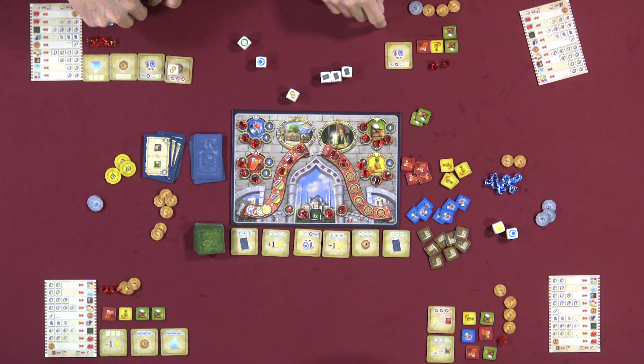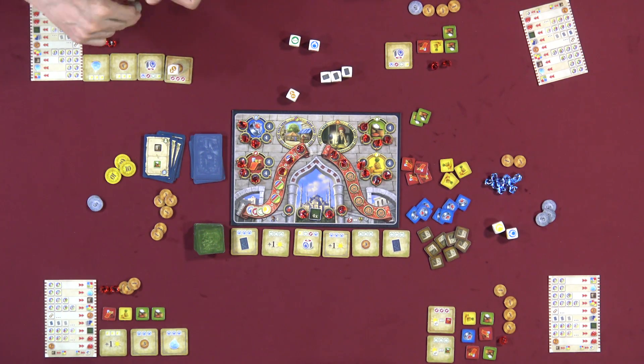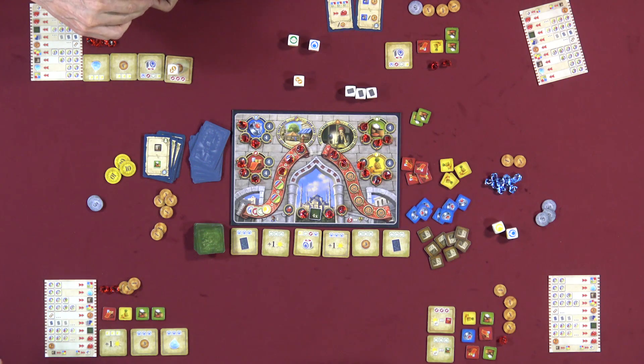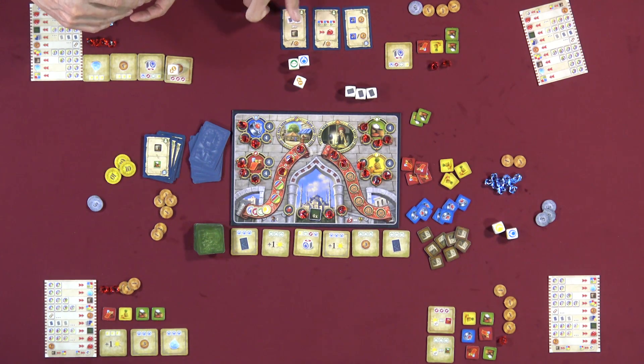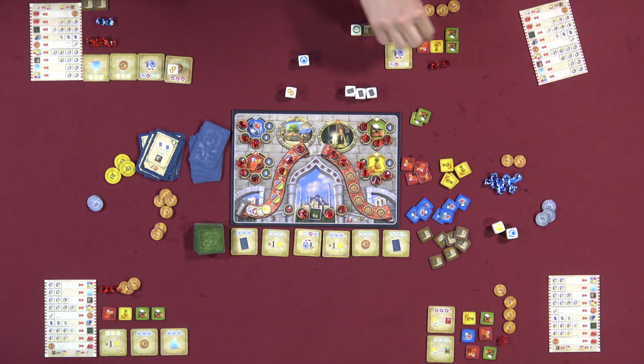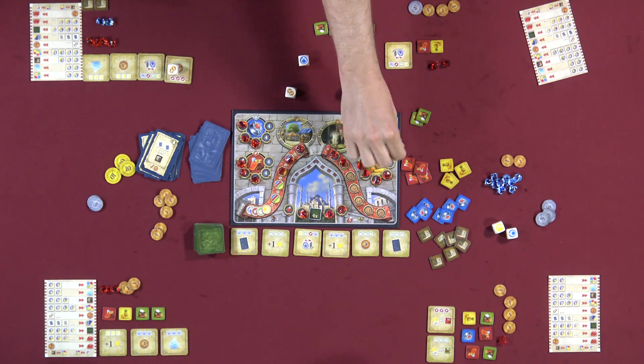Mike's turn: his roll is poor. He wants to re-roll but has no crystals. He takes four lira using the lira dice action. For his second action, he flips three cards for the card action and picks the one giving five lira for using two card icons. He buys the ten-lira ruby with his money — his first ruby. He also gets a crystal from his mosque tile.